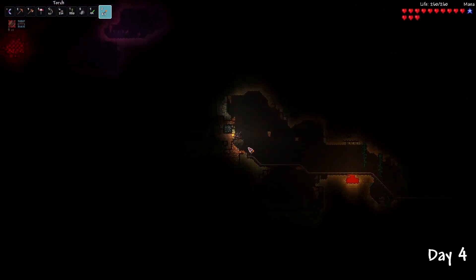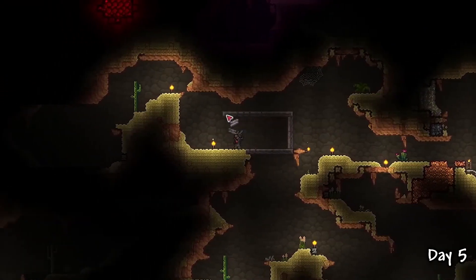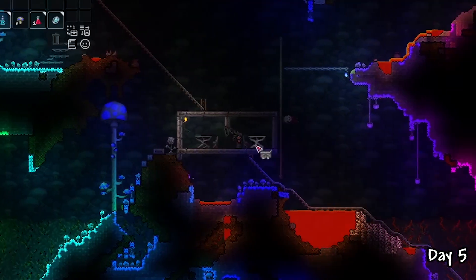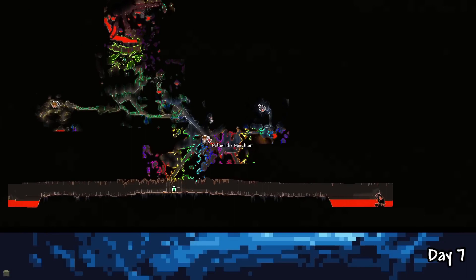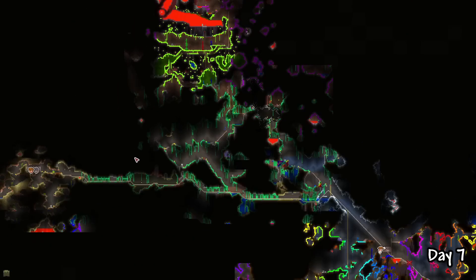NPC happiness not mattering means any combination of NPCs will sell you pylons and all their loot. So for days 5 to 7, I built some NPC housing in the Desert Biome, Mushroom Biome, and Snow Biome. With this setup, it will allow me to travel to different areas of the world in case I died — which in this playthrough will happen a lot.